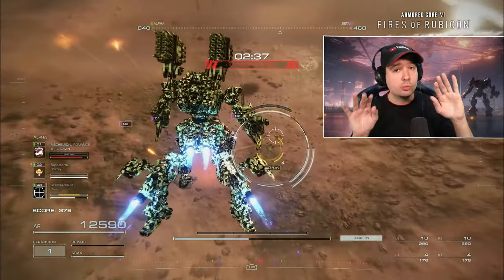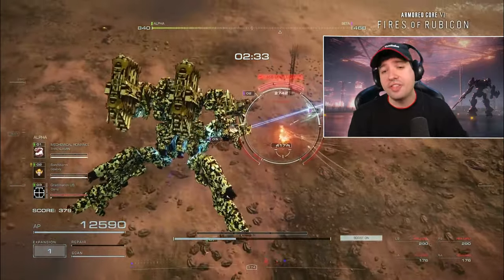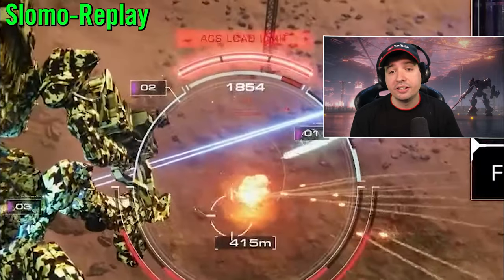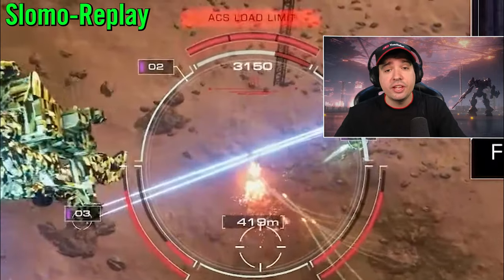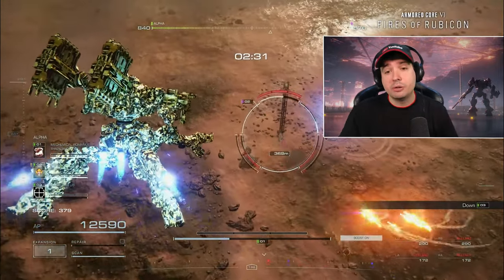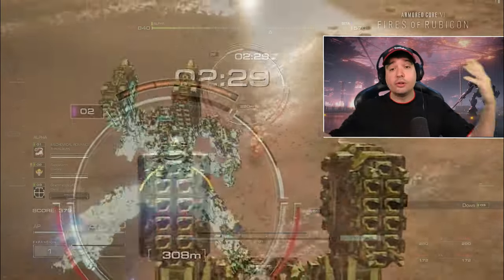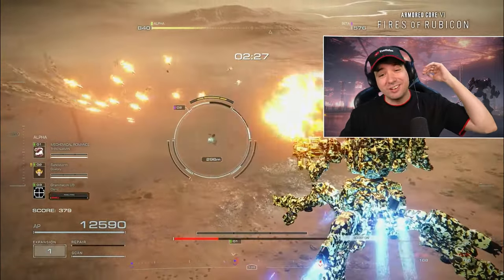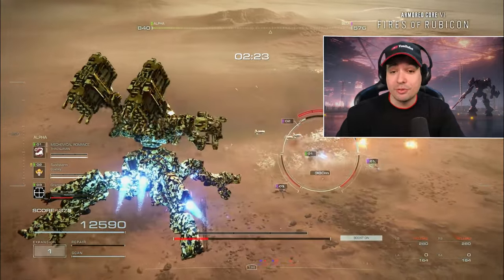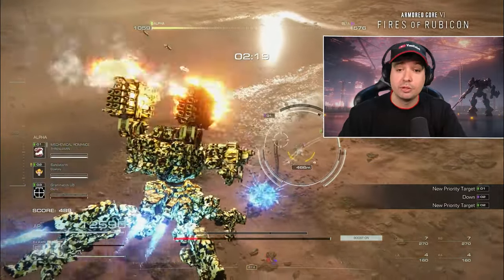Let me show you one more situation where everything this mech unloads deals 4,100 damage pretty much alone against this unsuspecting target down below — first a stagger, and then everything coming in after does increase critical hit damage. Shortly after, it fires again getting the enemy staggered once more and basically finishing off the whole thing. The reload of this weapon seems pretty short and the accuracy and damage output are pretty high, especially with the constant staggering.